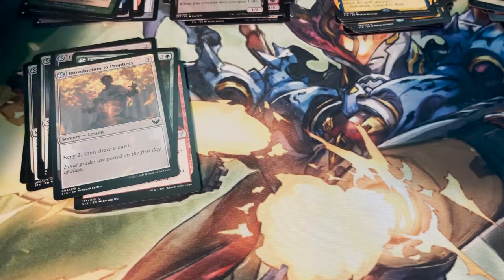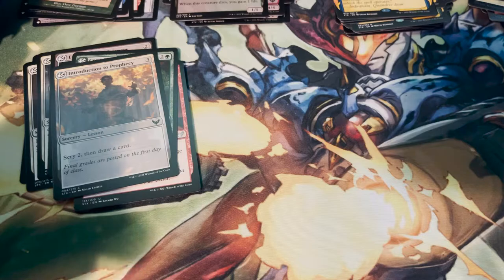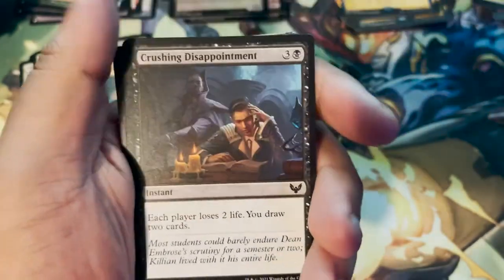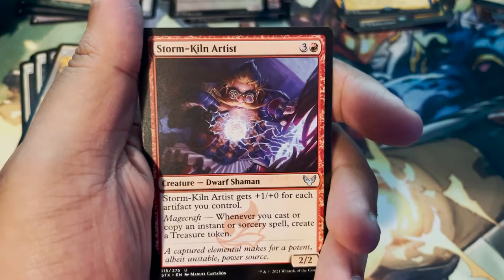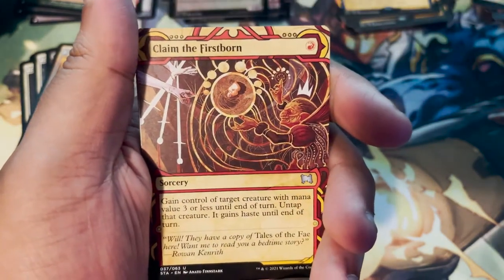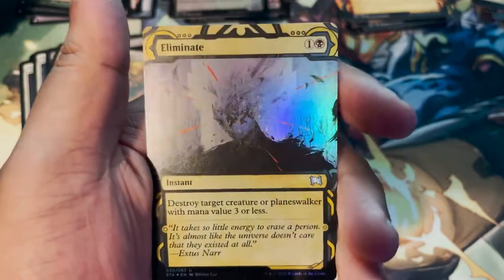I'm going to regret not separating the different college cards at the end. Now we're getting into the third stack, the final 12 packs. Art card: Make Your Mark by Brian Sola. Forest. Introduction to Prophecy. Lash of Malice. Crushing Disappointment. Spell Satchel. Storm Kiln Artist. Team Pennant. Zephyr Boots. Umbral Juke. Exponential Growth. Claim the Firstborn — I do run that. Foil Mystical Archive Eliminate, and a list card: Latchkey Fairy — the art is creepy.